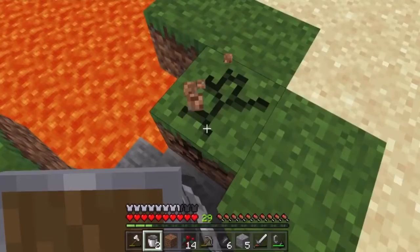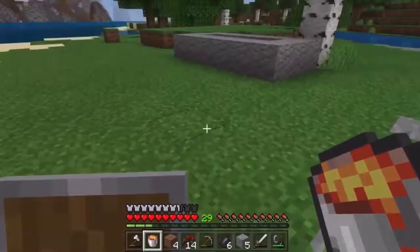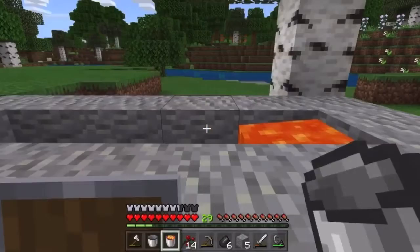Take some iron that you found on your quest for diamonds and use it to make a bunch of buckets. Fill those buckets with lava. You're going to need to be kind of close to a lava source to do this, so you're going to have to go exploring. Then you just fill in your trough with the buckets of lava.